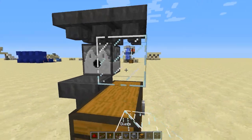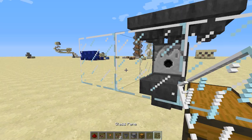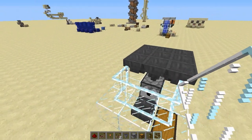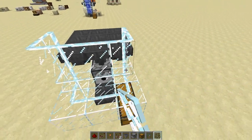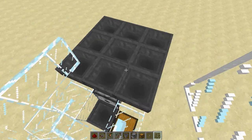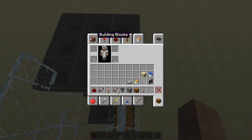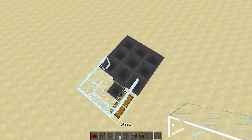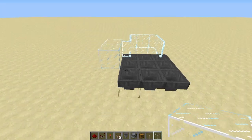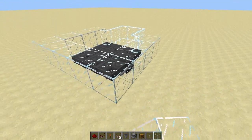Now get glass and encase this dispenser, then get glass panes and basically make a nice cage out of that. On the last layer you want to have a glass pane on top of that hopper and on top of this hopper. Now get your glass and basically go around the 3x3 of hoppers that you just placed, like this.